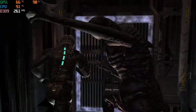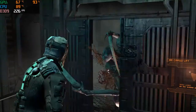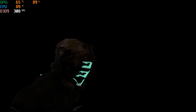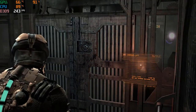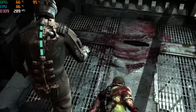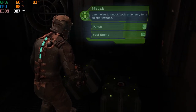The creator reacts excitedly to the gameplay sequence. In-game tutorial prompts appear: use a lift on enemies for extra damage, and use melee to knock back an enemy for a quicker escape.